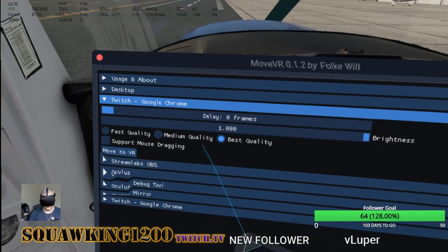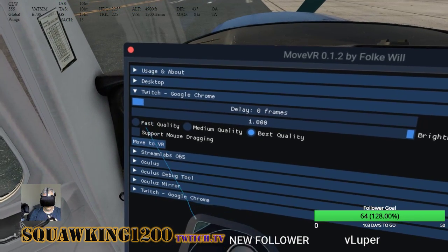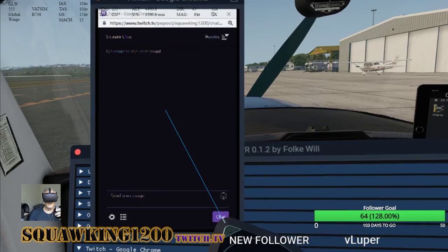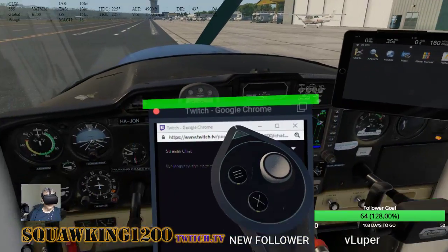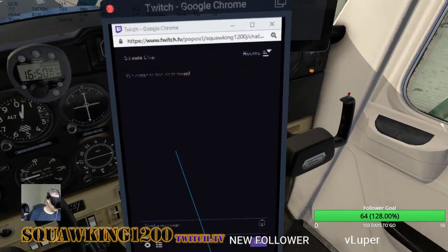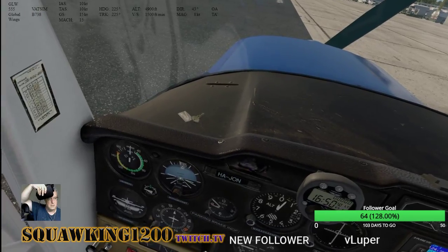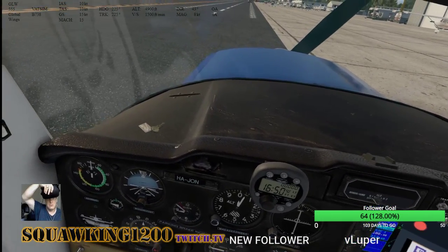Twitch. Not that one — this one. Move into VR. Alright, I sort of have it. I'm not confident in this at all the way it is, so I'm just going to start walking. Maybe I'll just leave this inside the cockpit. It's a little bit fuzzy — actually nearly impossible to read. That looks awful. Horrible.